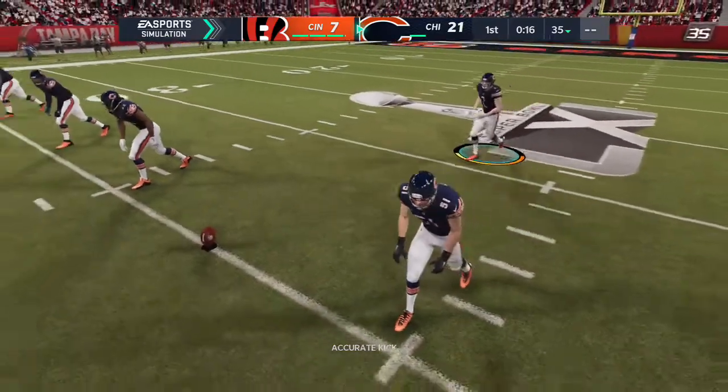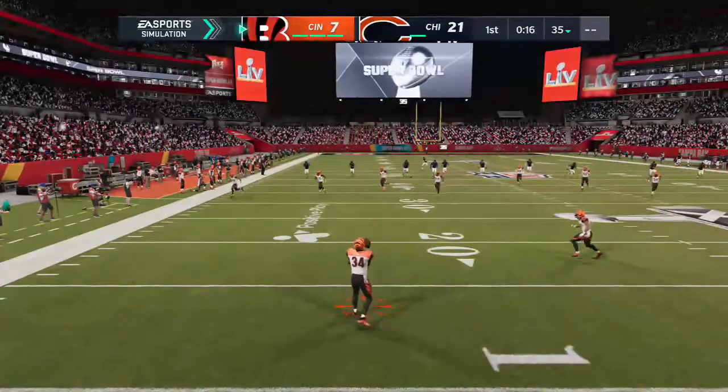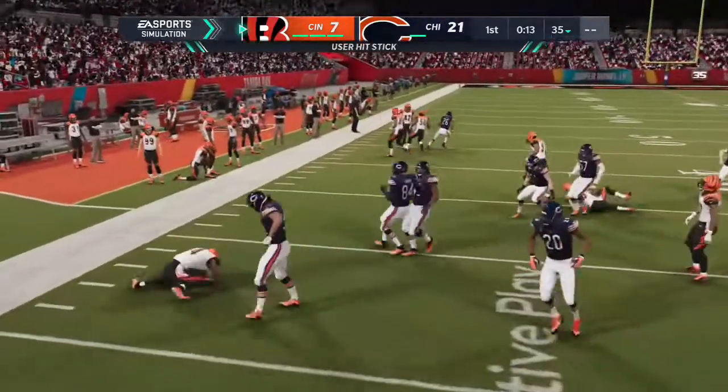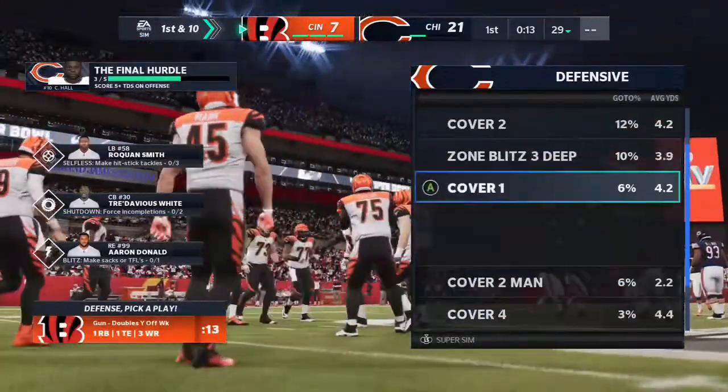The kickoff unit is out on the field and they will send this one away. Here's Conley, and it's a pretty good return as he'll get this up to the 29. The Bengals take over at first and 10.